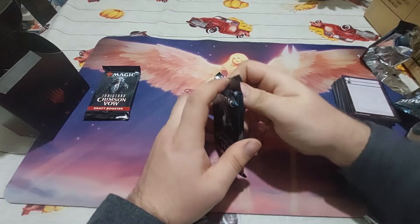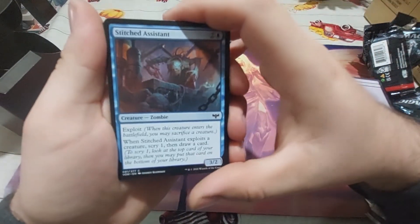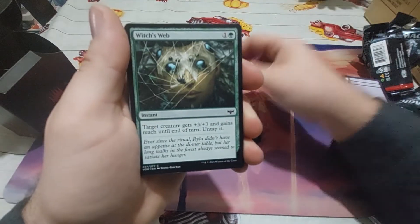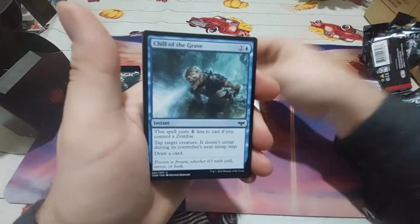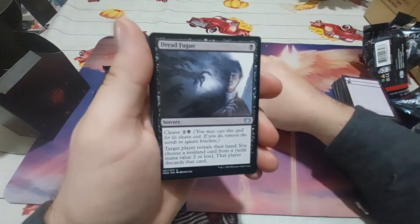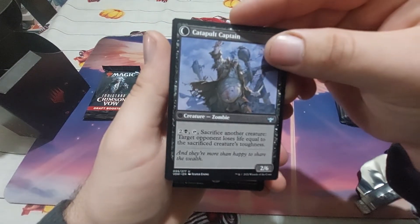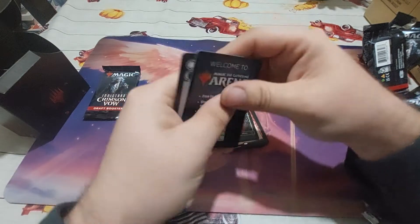Some interesting pulls so far. We have a Stitched Assistant, Cigarda's Imprisonment, Sure Strike, Dreadlight Monstrosity, Witch's Web, Unhallowed Phalanx, Wolf Strike, Pyre Spawn, Chill of the Grave, Hookhand Marina, Resistance Squad, Dread Fugue, Catapult Fodder — it transforms with cost 3 into a Zombie Sacrifice that makes you lose life. We have Alchemist Gambit, a cleave extra-turn spell — very nice. We have the planes and some tokens.